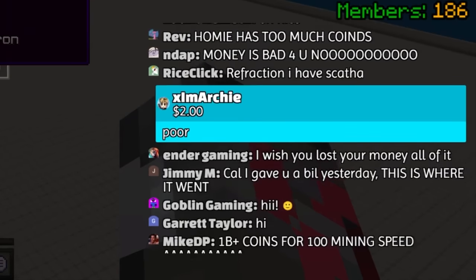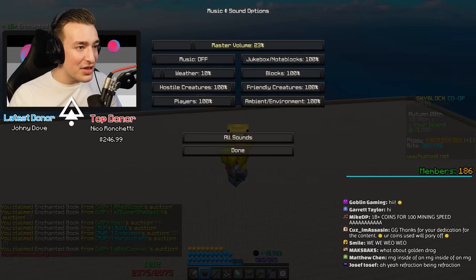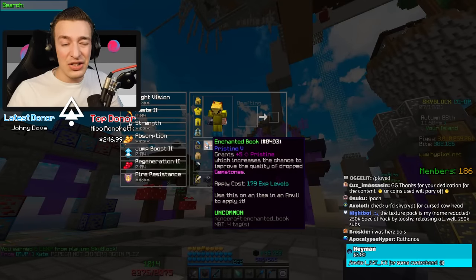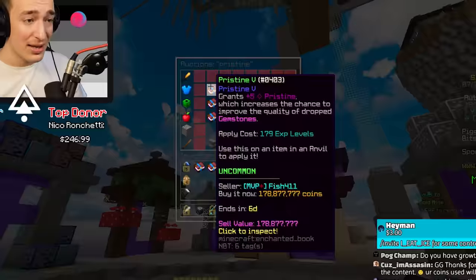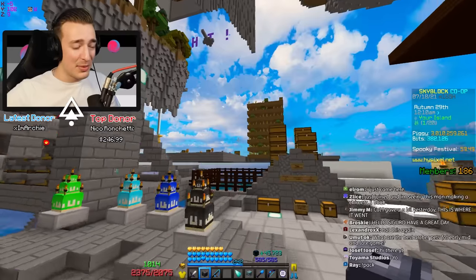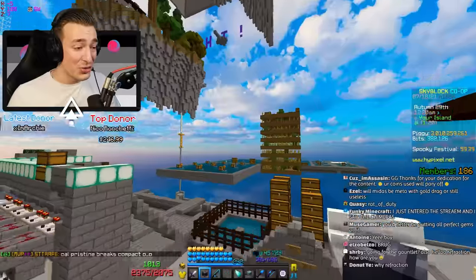Thanks for the donation saying 'poor' - I am now poor, but it's understandable. Look at it, it's so beautiful. I also bought Pristine 5 - you think nothing of it until you look at the price of that book. That's the cheapest one on BIN by the way. I've spent over 2 billion coins on this gauntlet: 200 million for the gauntlet, 1.6 billion chimera, 400 million in enchants, and I haven't even put any gemstones in yet.